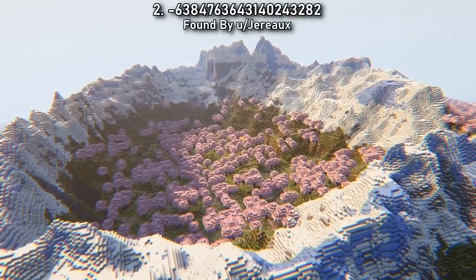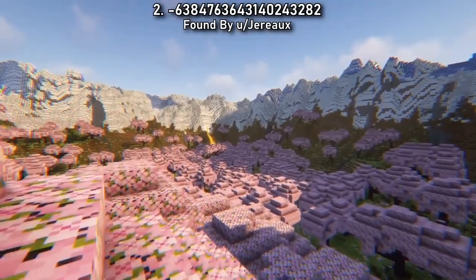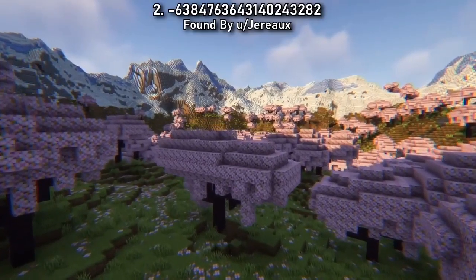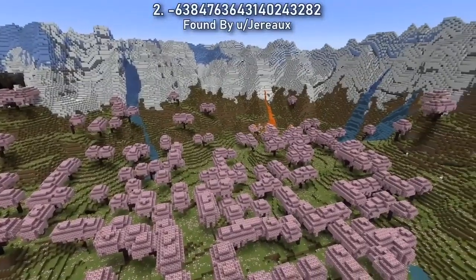Here's the seed that made its way onto the thumbnail. It's a perfectly round mountain dome spawn, completely filled with cherry blossom. The pink treetops combined with the flowing lava and streams make this a spawn full of colour and opportunity.